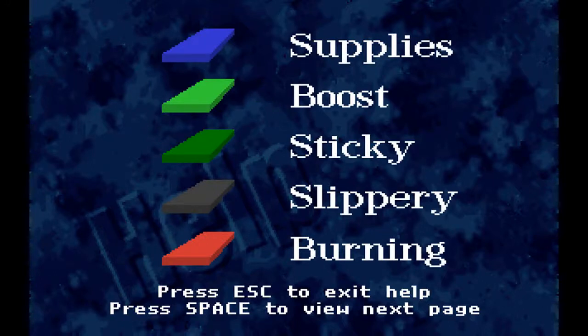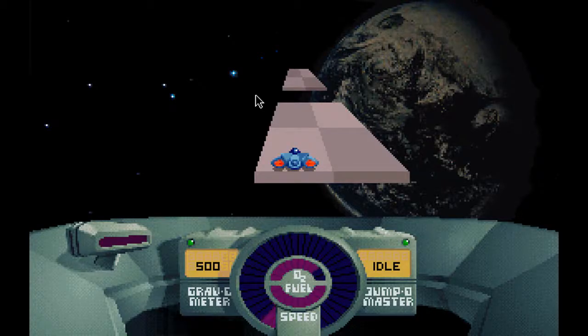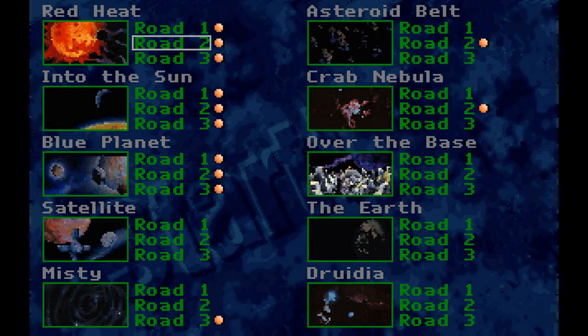There are a few painted blocks that have different effects if you drive over them. Blue refills your fuel and oxygen, light green makes your ship go faster, dark green slows your ship, gray is slippery, and red makes your ship explode. Your objective is to reach the finish line of a road, and there's a total of 30 roads divided by 10 locations.